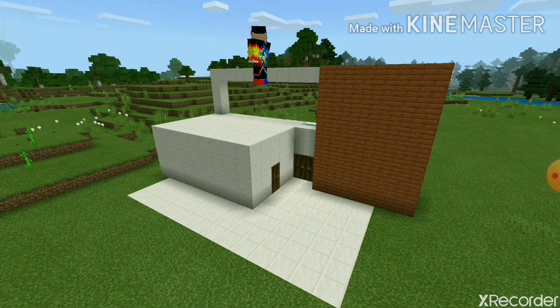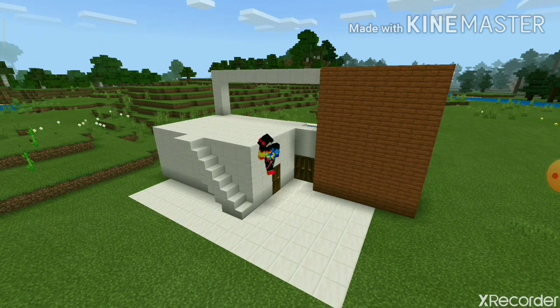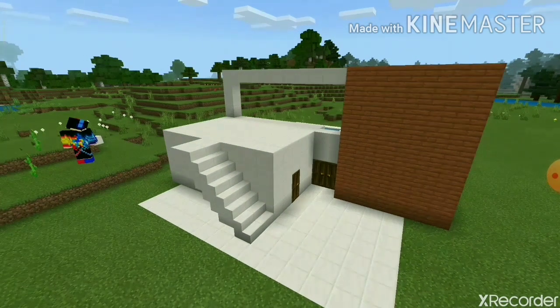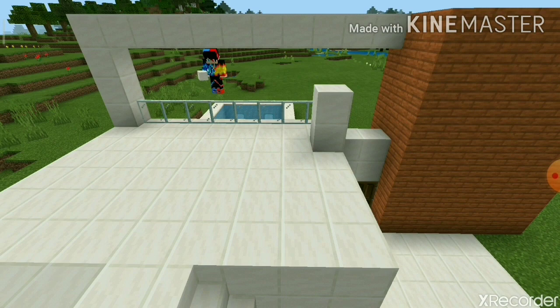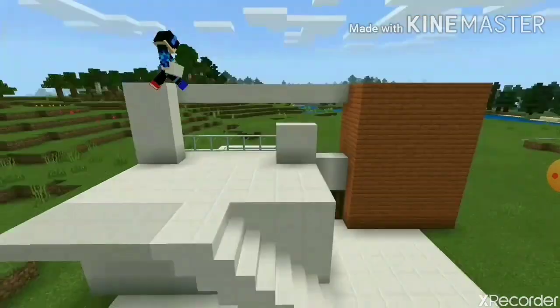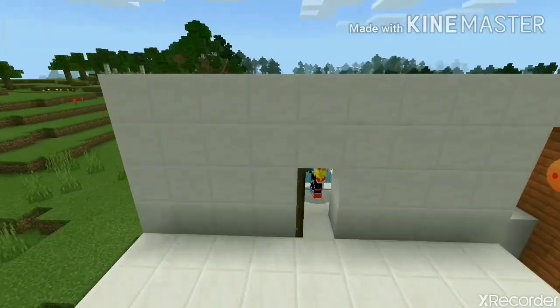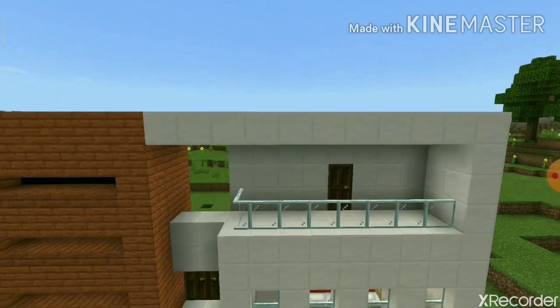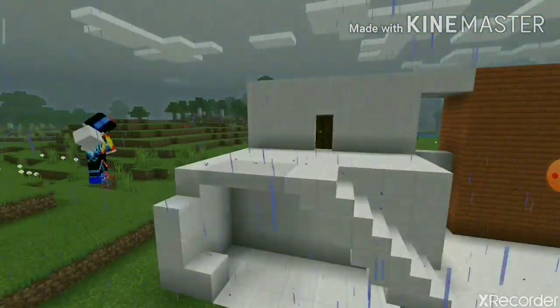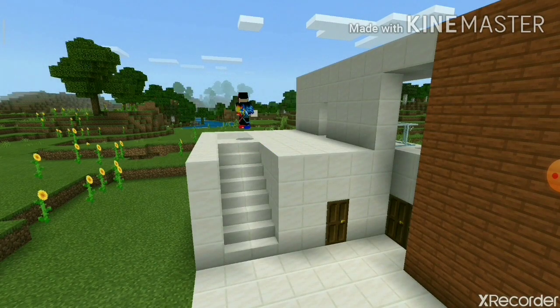Now we make the stairs — just place stairs back to back. If you don't know how, look it up on YouTube. For the space behind the stairs you can use your imagination. Then I make the balcony or terrace, cover this place up, and there's a nice stairway leading up to the second floor.